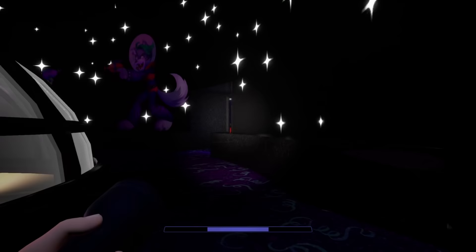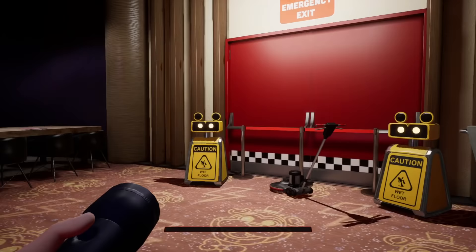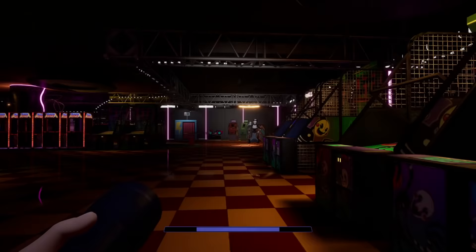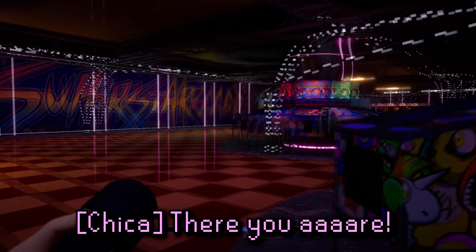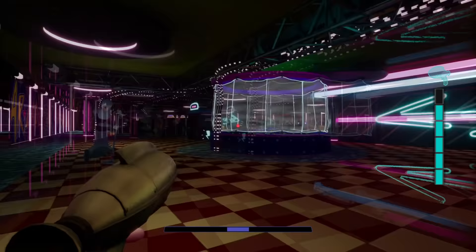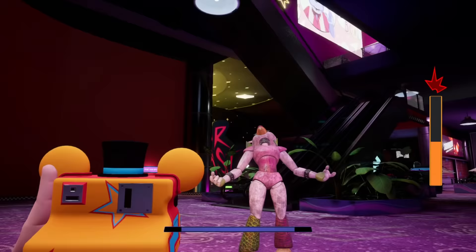For Chica, first are two alternate unused takes for her smelling a yummy pizza pie: 'I smell pizza!' and 'I smell pizza!' — either one sounds better than the take that was used, as the used one sounds like she's saying 'pizza' differently. Then next are some unused lines for Chica spotting Gregory in the Pizzaplex: 'Stop! There you are! I found you! Tag! You're it!' It's currently unclear why these weren't used — perhaps the developers felt there were already a sufficient number of these lines. There are also a pair of unused versions of Chica laughing and clucking.